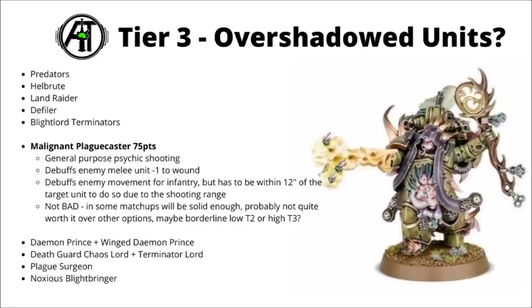Another borderline one I could have ranked higher is the Malignant Plague Caster at 75 points. He has some general-purpose psychic shooting and seems to be a movement control and melee debuff character, hitting units with minus one to wound — which could make Plague Marines a bit more tanky against a melee threat — and can also slow down enemy infantry hit by a psychic shooting attack, though you have to be within 12 inches to debuff them. I don't think he'd stand up badly, and he could be quite powerful at debuffing a melee unit in some matchups, but probably wouldn't be my first choice to lead Plague Marines compared with some of the Virion members — maybe low Tier 2 or high Tier 3.